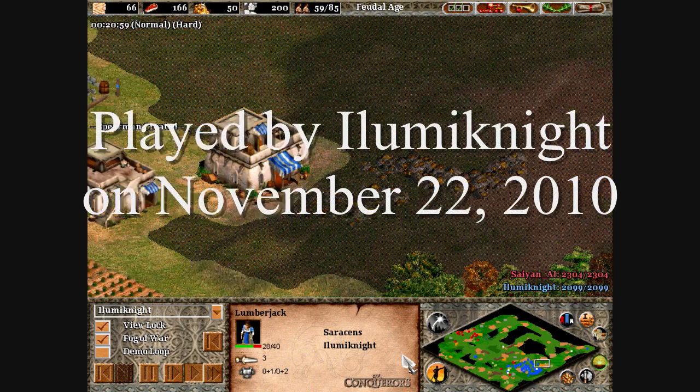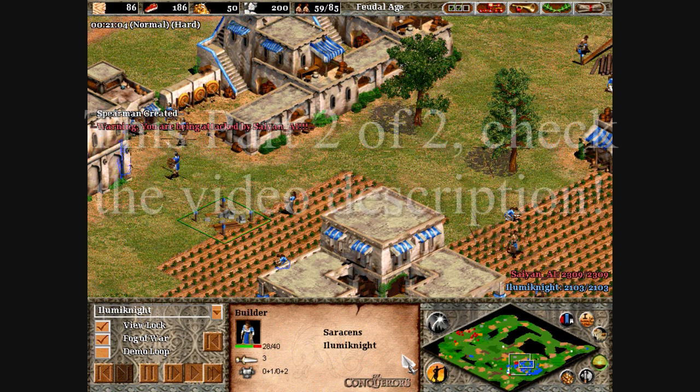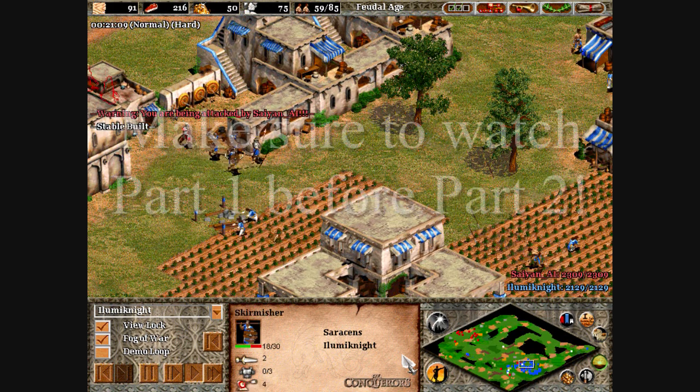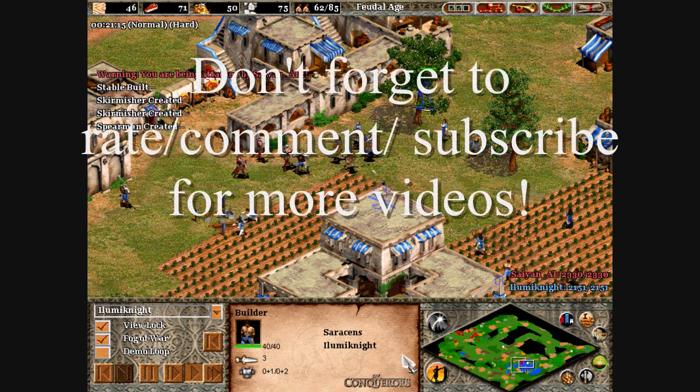Some of the red dots around my base are watchtowers. The Saracen AI is demonstrating a strange, futile strategy known as trushing, which is Tower Rushing, where you build forward towers up on the enemy base.